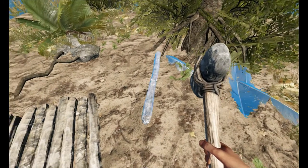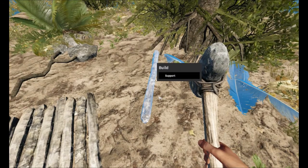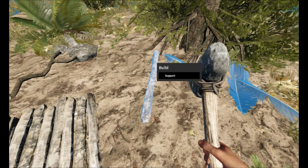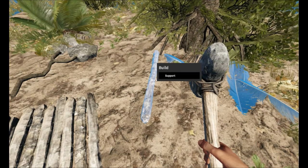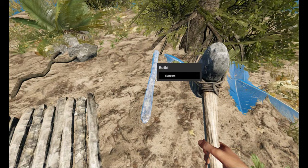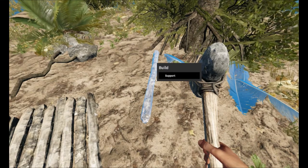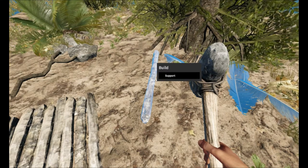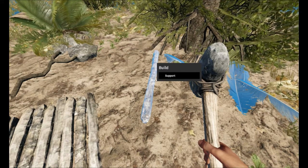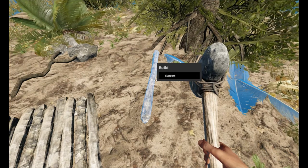Now, to make a support, you hover over a stick, and make sure the stick is close to the foundation. To make a foundation, it's eight sticks. You do the same exact thing, except you should have eight sticks, and then it makes a foundation. That's also how you make a raft — you have eight sticks, and then you can bring it over to the water, put it in the water, and it becomes a raft.